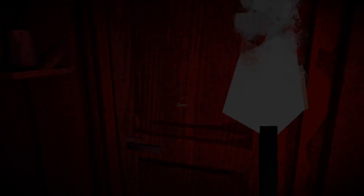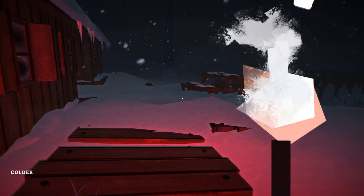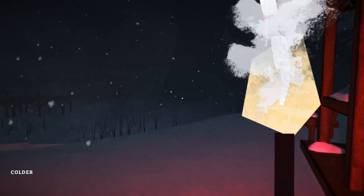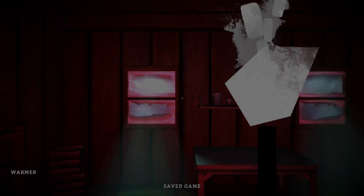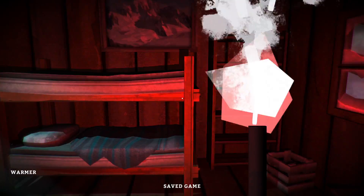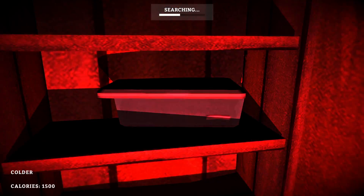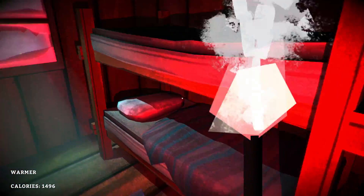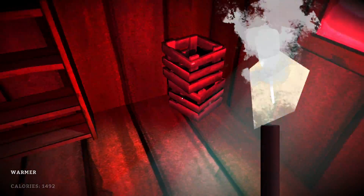Nothing else there, let's go outside. Hopefully I don't see a wolf - weather's drawing in a little bit. I could do with finding shelter. I could have a sleep - I've got a choice now. The calories down in the corner: 1500's not bad. I've found a little bit of food as well - should be alright for a little while yet. Let's look in here.